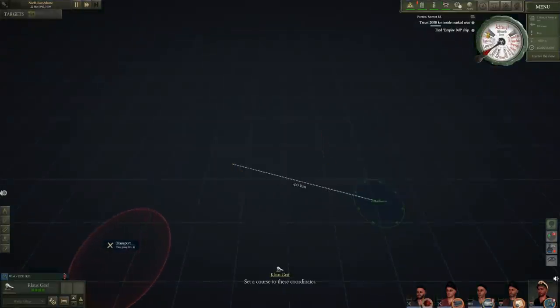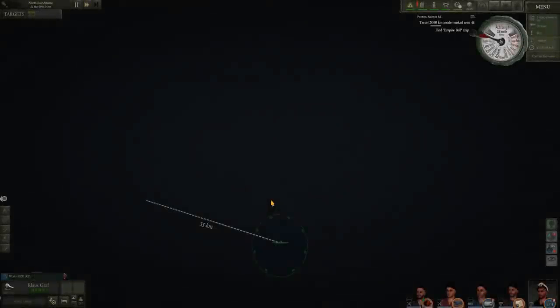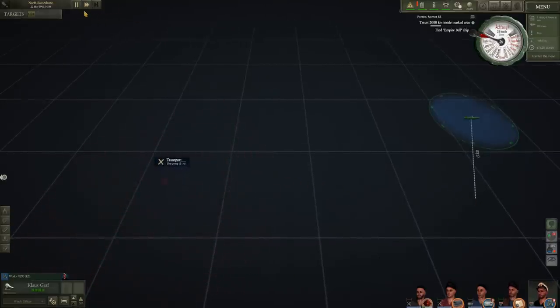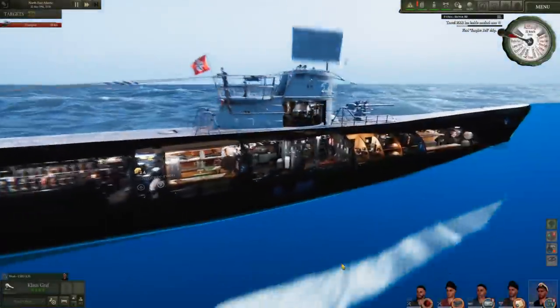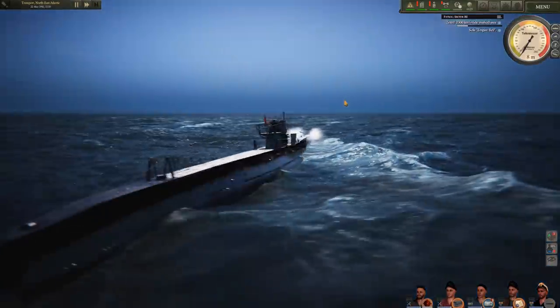Target is 13 kilometers out - we'll speed up. That looks like their detection range; ours is much smaller so I don't want them to even know we're here. Right now there's nothing on the horizon - the curvature of the earth is in play here. We're gonna submerge - kind of overshot it but I think we'll still be okay. These transport ships go extremely slow. Depth seven to eight meters - captain, call it out.